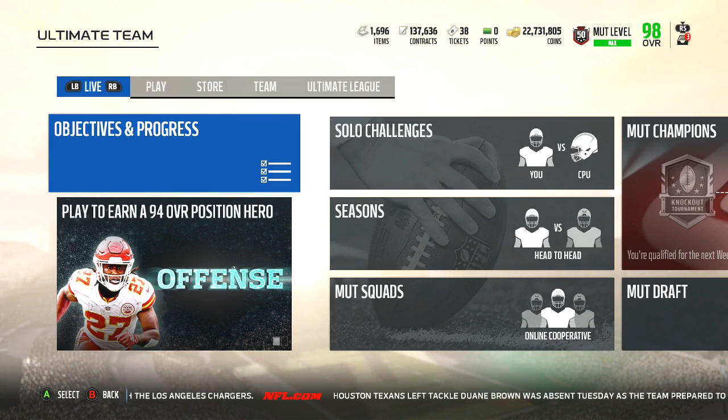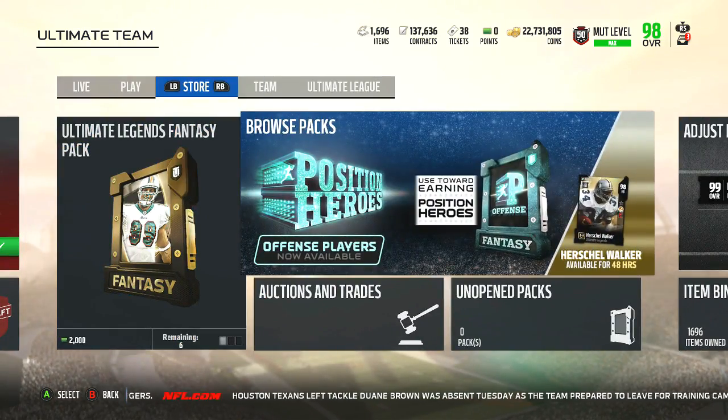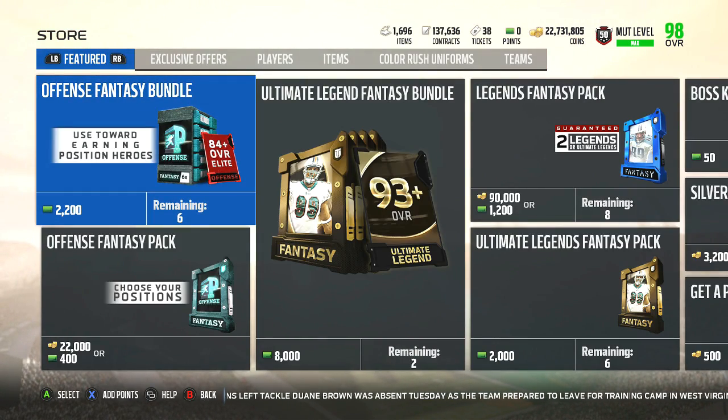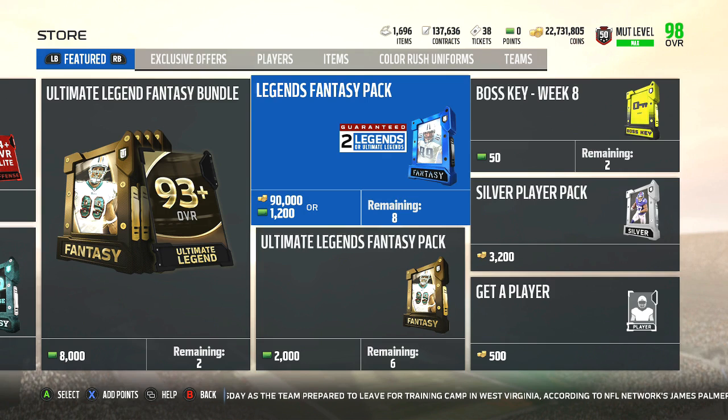Hello ladies and gentlemen, it's your boy GS, welcome back to another Madden 18 video. Hopefully you guys are enjoying your day. Today we have some new legends that were released — three new legends which include Herschel Walker, Willie McGinnis, and Walter Jones.